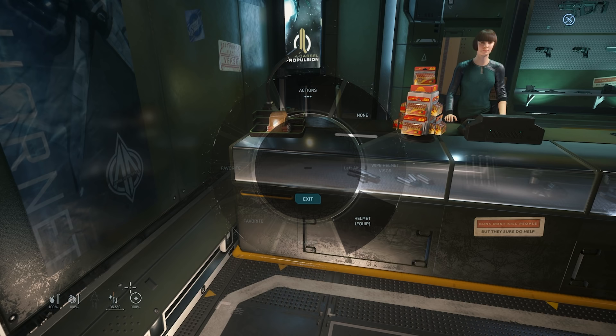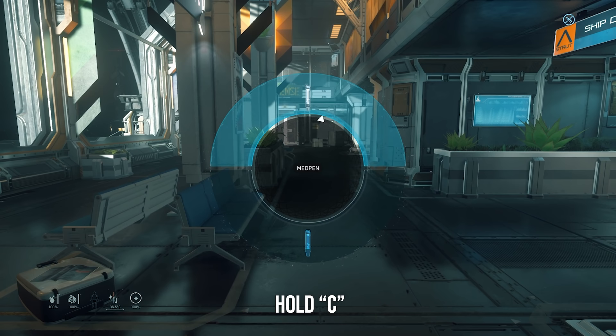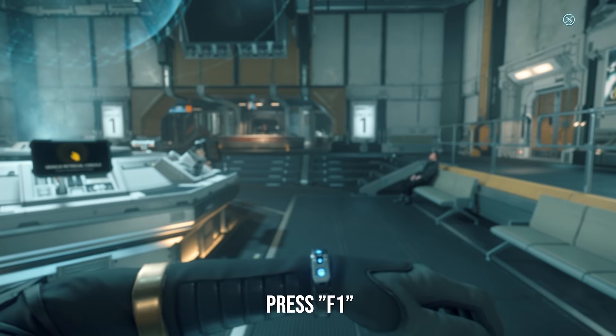Go over to this console to buy some med pins and oxypens. If you're out in the field and take damage, hold C to access both the med pin and oxypen. Once you have it out, just click Mouse 1 to use it — same with the oxypen.